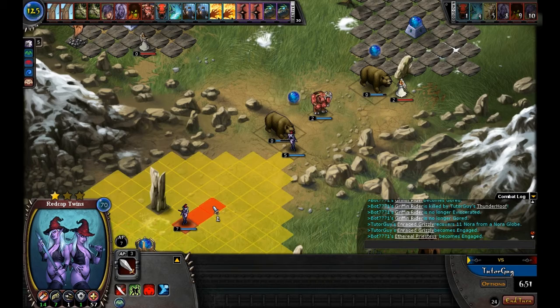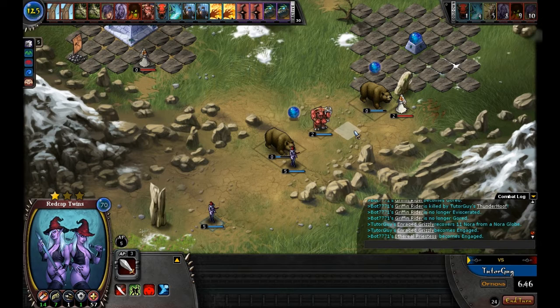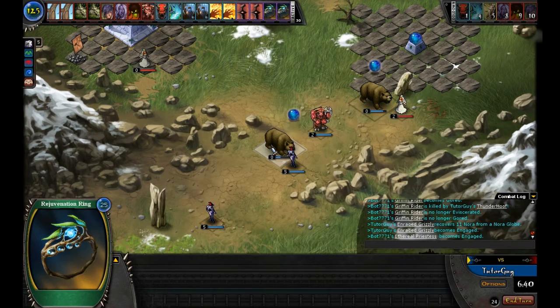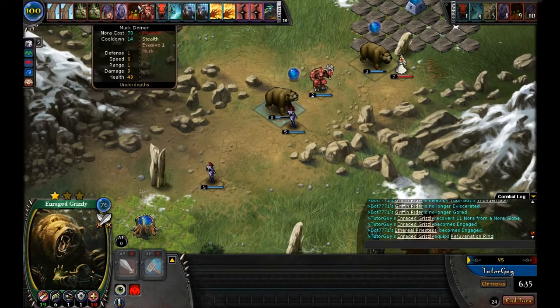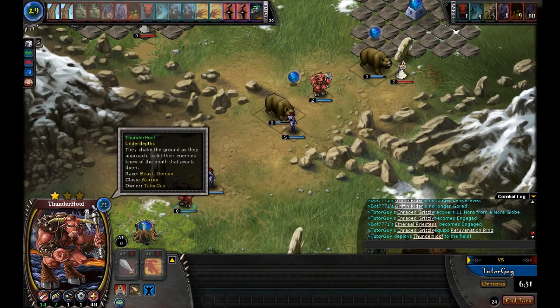There has to be at least one space in between for ranged units to attack, even if they have a range of 1 to 2. Because she's engaged in melee with him, she cannot attack that piece. We'll move our Red Cap Twins up and park them at maximum AP of 5. I'll throw a Rejuvenation Ring on our bear to help him start healing up, and throw in another Thunder Hoof.